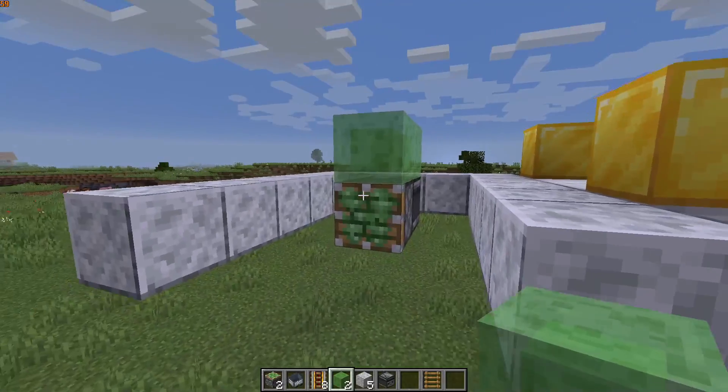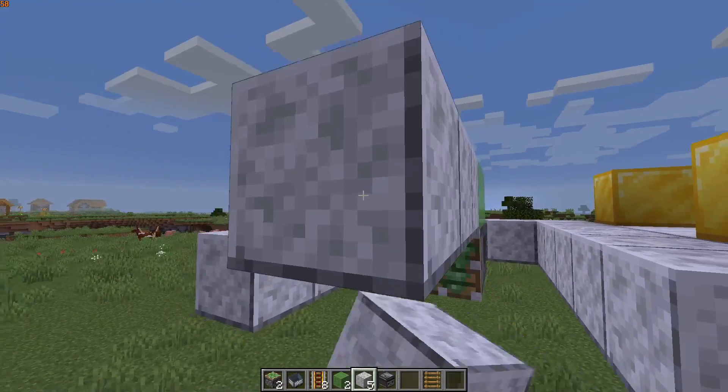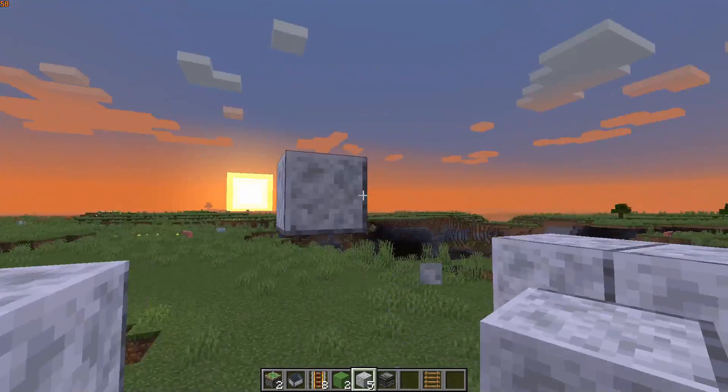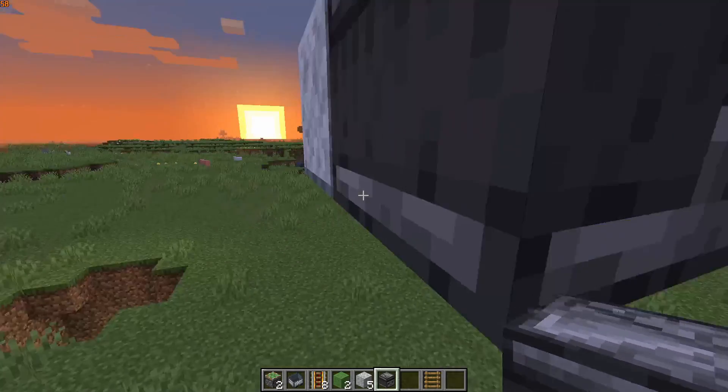Use slime blocks on top of that whole thing. Then you are going to take four of any block and just place it like so, break those three, now place the observer with the output away from where you want to go.